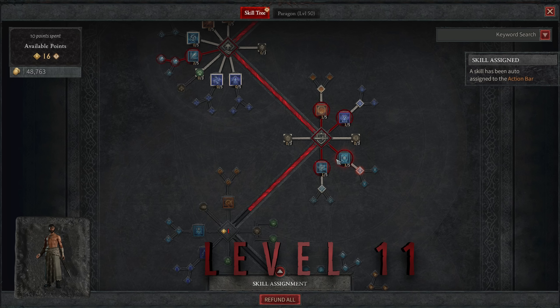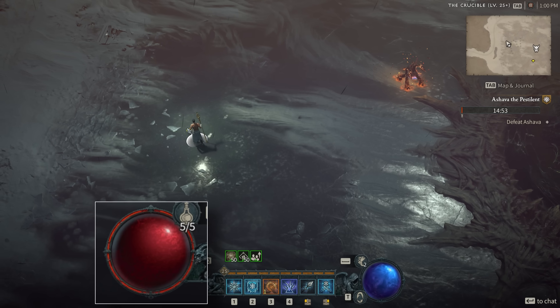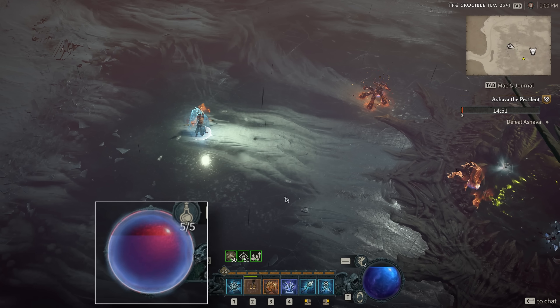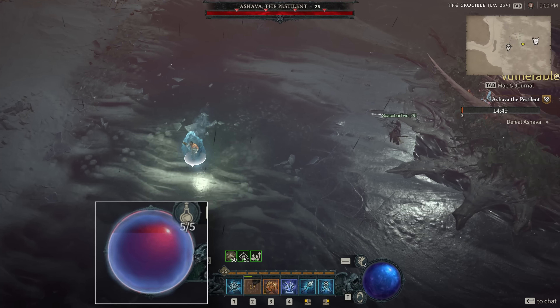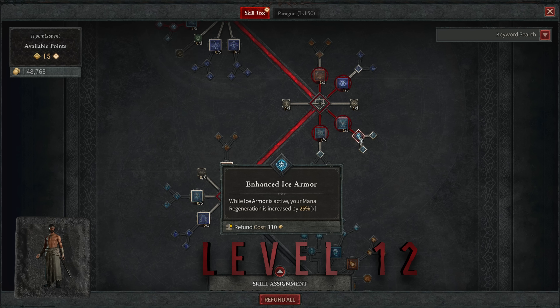At level eleven, put a point into Ice Armor. For six seconds, Ice Armor gives you a barrier equal to 30% of your base life, and while it's active, 10% of all the damage you do is converted into barrier as well. You can see the barrier as a little blue shield over your health globe. At level twelve, put a point into Enhanced Ice Armor. Early game while you're struggling for mana, the extra 25% mana regeneration definitely helps, and it opens up the conjuration part of the skill tree.